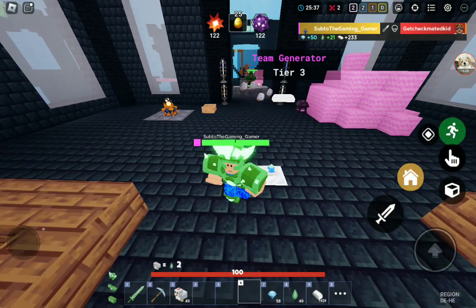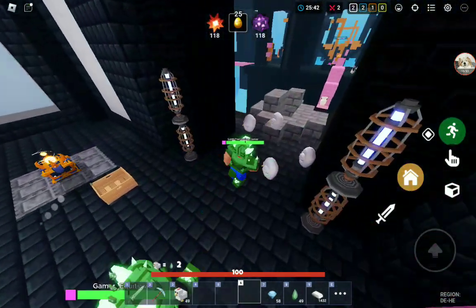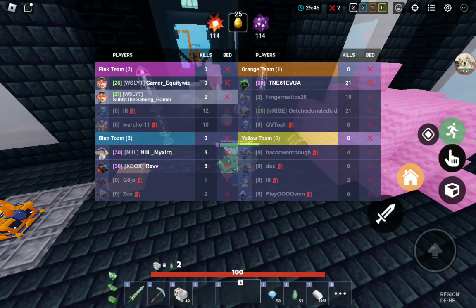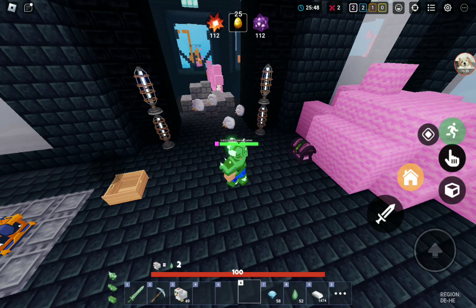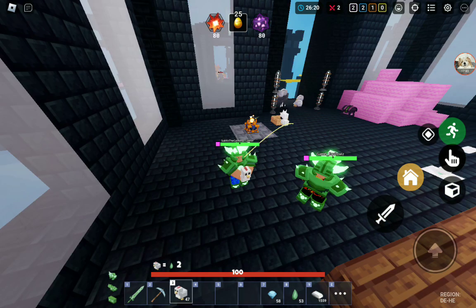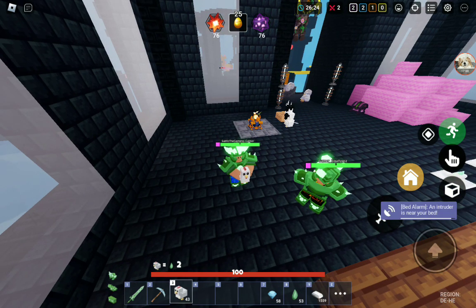They're doing so much damage and with critical strike it's crazy. Have all our teammates left? Yes they have — we don't care about us, they're both like level 30. You just have to teleport in hand — the other guy's trying to get him.